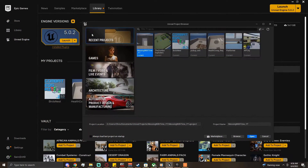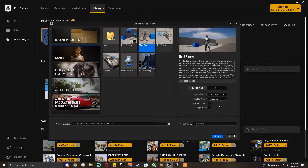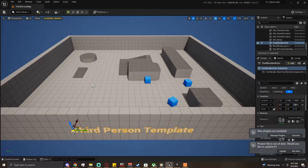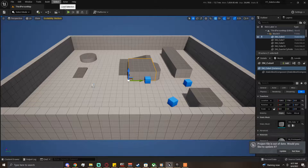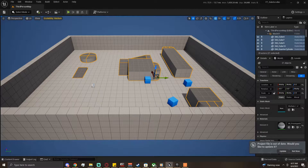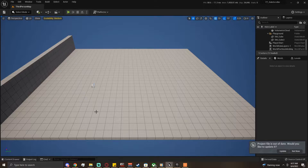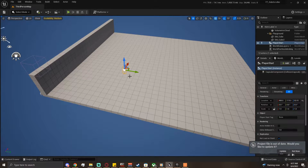Load up whatever version — I'm using 5.0.2, it should work for pretty much whatever else. The game template is third person character; we don't really need starter content so keep that ticked off. I'm just going to name this YouTube underscore side scroller three. Let's get this set up: delete that, select one of these guys, go to Select and do Select All with the Same Material, select all those, delete, and clear out these extra walls.